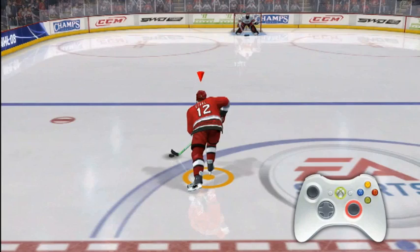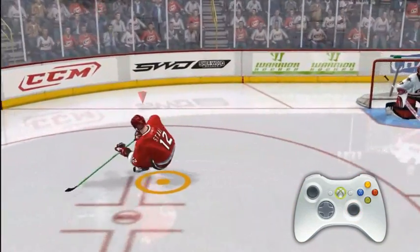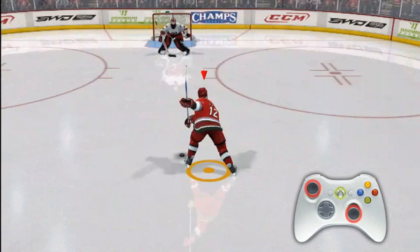To take a slap shot, move the right stick down and then up. Aim your shot by moving the left stick.